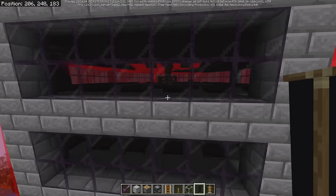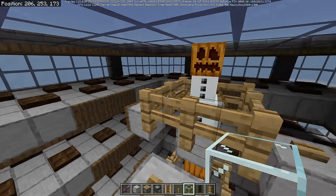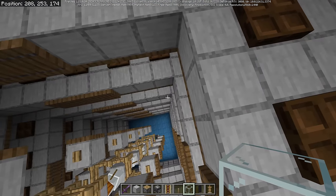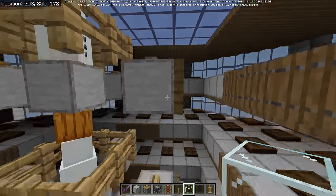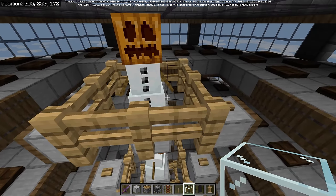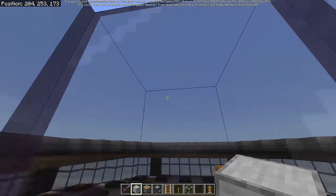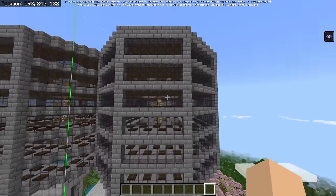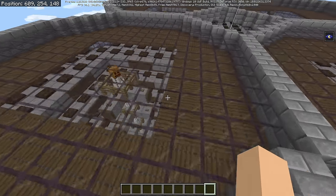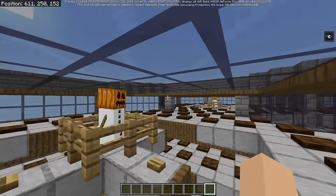Let's do it — we're going to quadruple this thing just for science. One optimization I made when copying the design via structure blocks was getting rid of the middle area so they connect together. One thing on Bedrock Edition that's killing the performance: once a creeper spawns, every golem within range automatically locks onto it. So if a creeper spawns here, this golem stares at it until it's out of range, slowing down farm rates. Opening up the connected area helps speed this up.